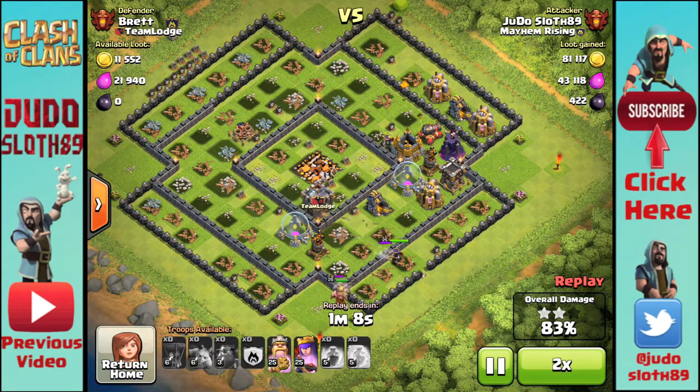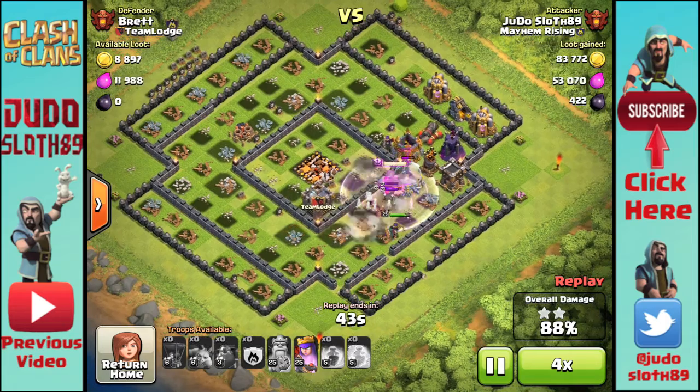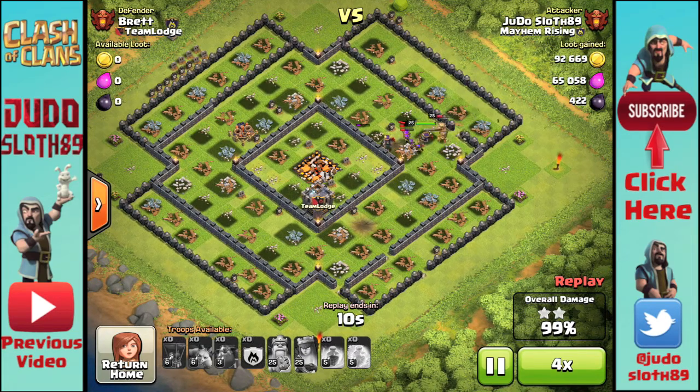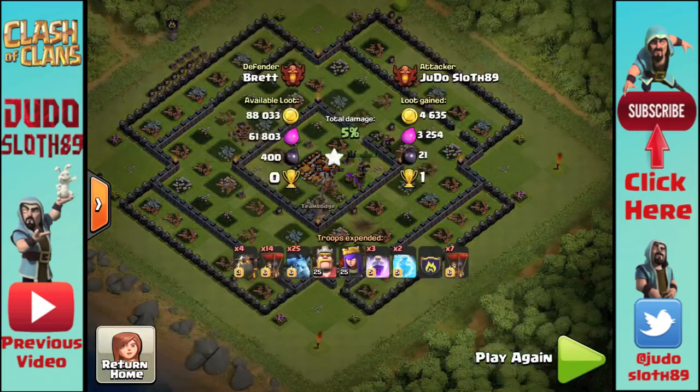If you're going for the three-star, you probably want to do what I did in this case — bring your heroes in from the opposite end to distract the back-end defenses and start taking them out whilst your remaining balloons come through. This can also be done at town hall nine, obviously without the freeze spells, and if you're attacking a nine it's often a good idea to bring a heal spell for the core.